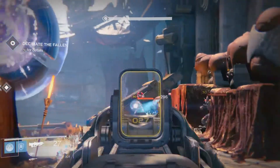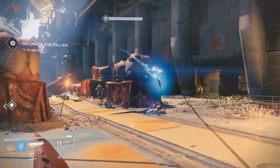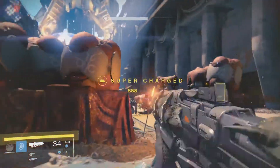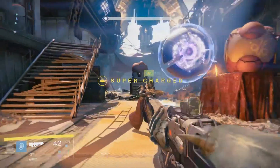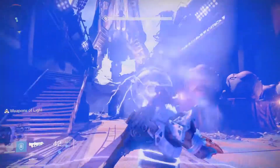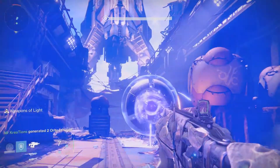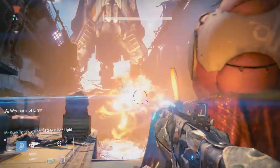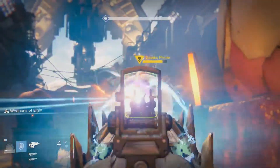Moving on to my second character, my titan. I just wanted to show you guys how quick we kill Sepiks Prime. This isn't the quickest kill ever, but it is my personal quickest. We take him down somewhere between 10 and 15 seconds — it's absolutely insane.